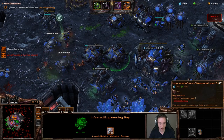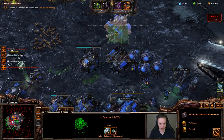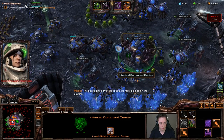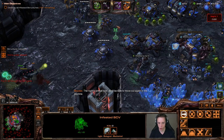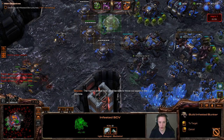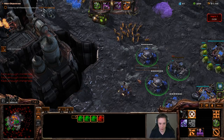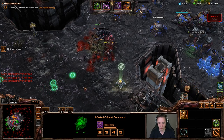I need an infested armory too. Infested bunkers gain plus 3 armor — that sounds really helpful. All of these units are free, so instead of adding on additional barracks, I can just add on additional bunkers instead, which should be just as safe. I can simply unload them whenever I want to get some additional units out.